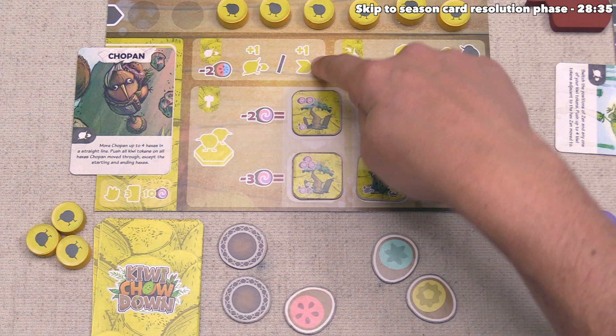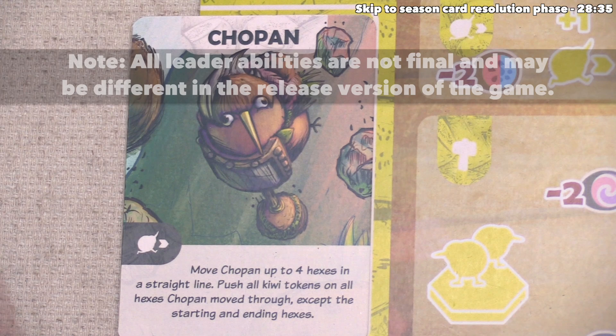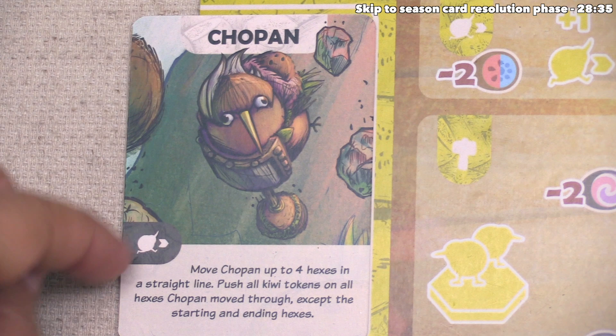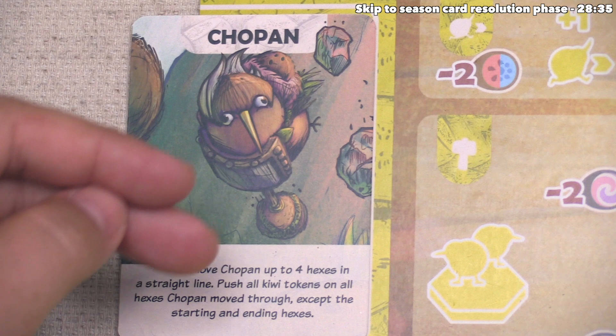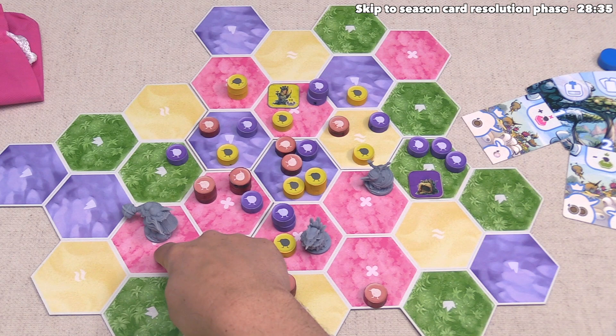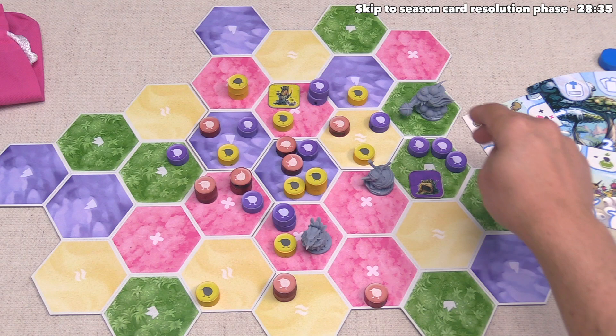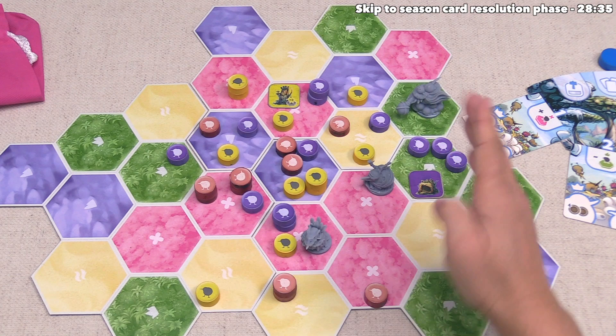With this second move, they are going to use the special ability on that card. It says they can move Chopin up to four hexes in a straight line, and then push all kiwi tokens on all hexes Chopin moved through — except for the starting and ending hexes. That's why they moved onto this spot with their first move, because now they are going to move Chopin in a straight line going through all of these areas — one, two, three, four times, which is the max. They have to push every kiwi on all the spots they moved through, not the start or end, and the yellow player gets to decide where each one goes.